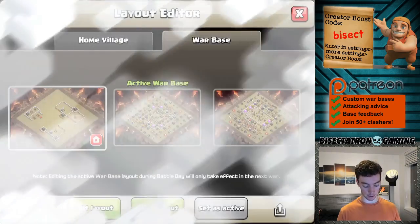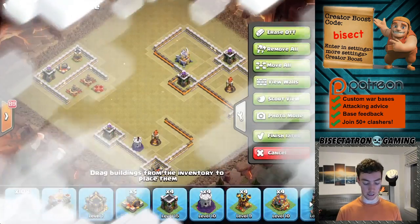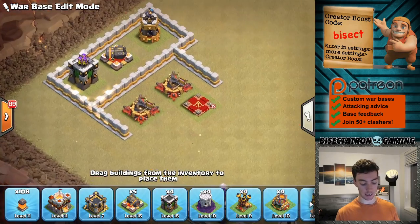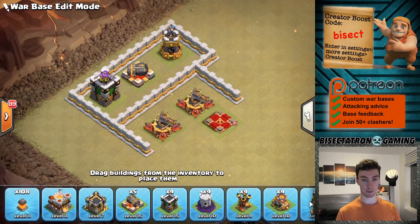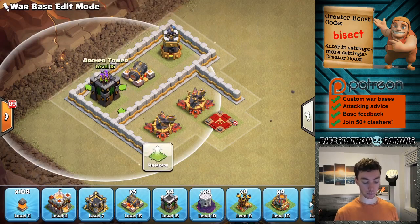One more thing worth mentioning: another great way of preventing a queen charge is by having some distance between the layers of your base. As you can see here, if this is your outer compartment and you're susceptible to a queen charge coming in this direction with a double wall breaker action...